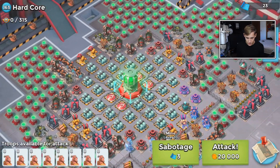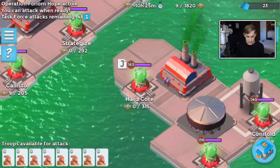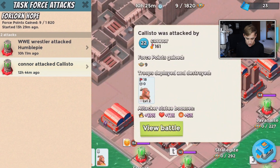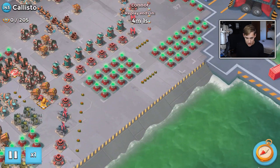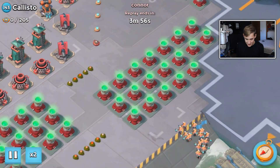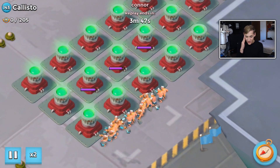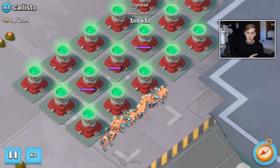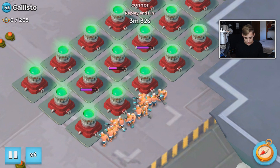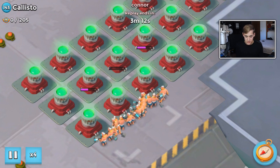It just blows my mind. I think there are about 32 shield generators, and look at all these power cells up here. I'm gonna show you the other attacks - these two attacks and what they did. I haven't watched these yet but I have a feeling they're just gonna walk over and take down some of those power cells. Look at that - 18 warriors. We're gonna speed this up to times four because this is taking forever.